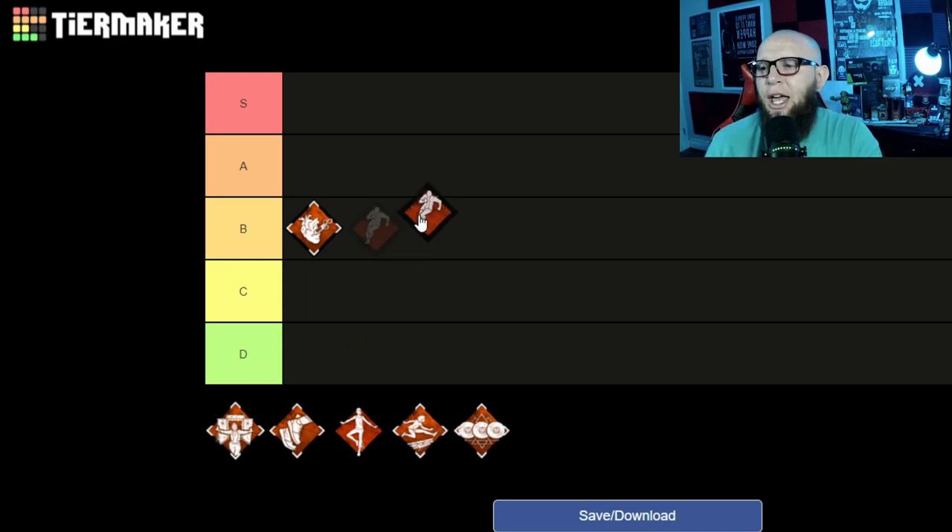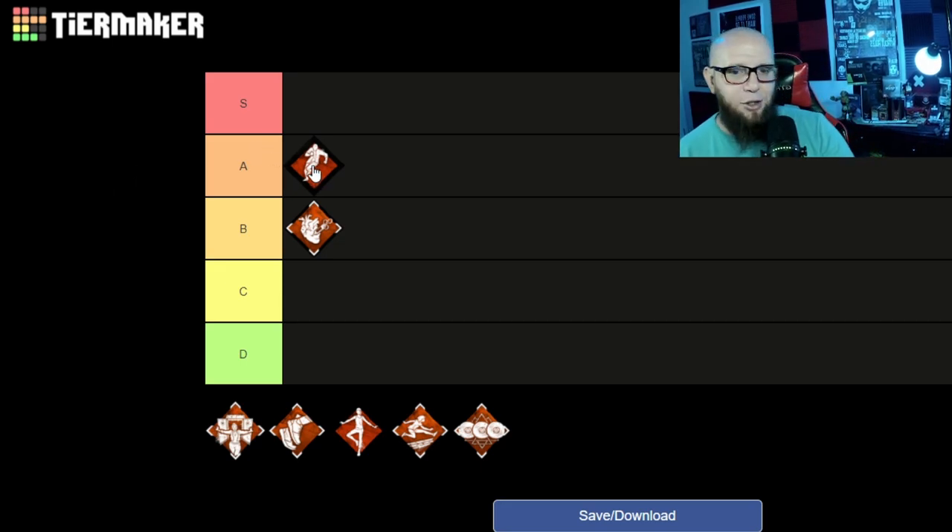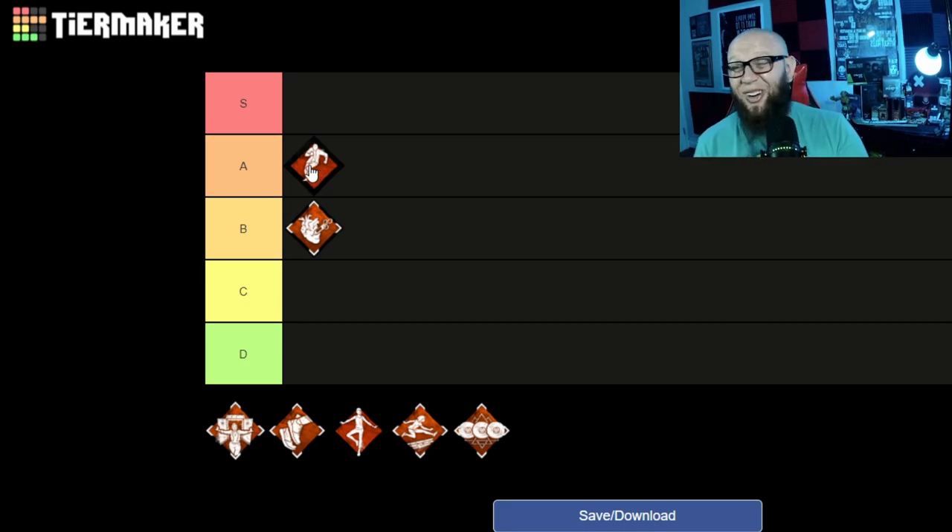Dead Hard is one of those perks that can be used in a lot of different ways. People often look behind them trying to bait out swings and build distance. You'll also see people Dead Hard for distance to make it to pallets or vaults, or use it to go through the killer's swing right after being unhooked. Of course, Dead Hard has always had its meme side — you can get exhausted on the ground, or accidentally hit a tile, object, or run straight into a wall.